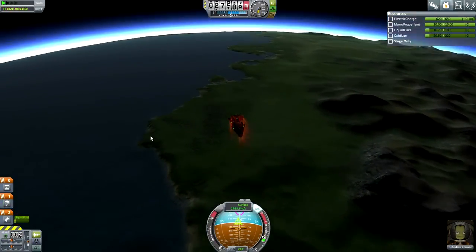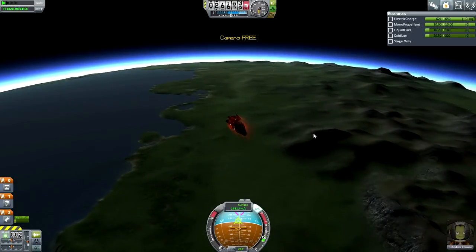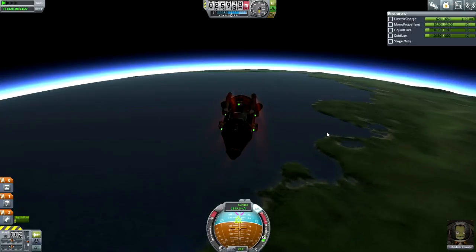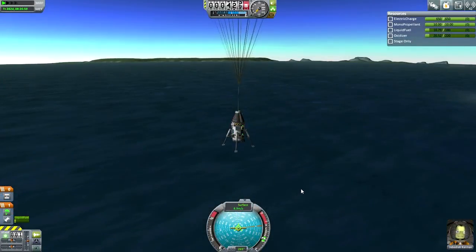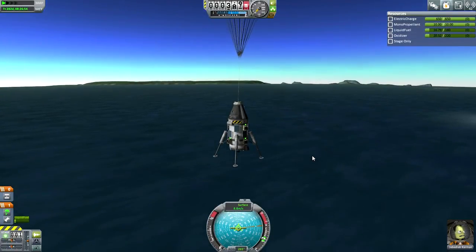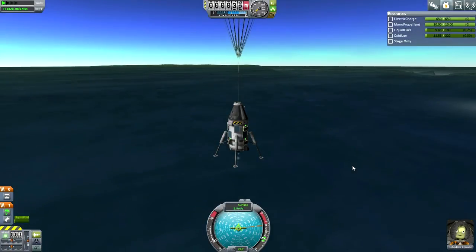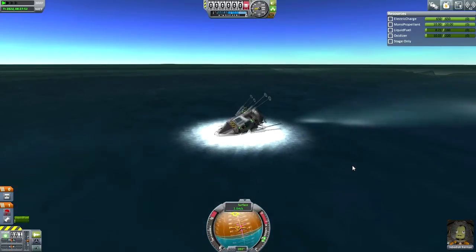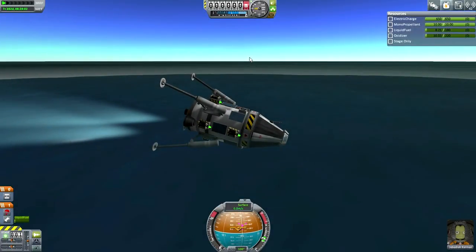Now the question is whether Jeb might be able to land his whole pod - the whole lander instead of just the command pod. We've got some fuel left over. But we're going to be hitting the water. Not bad actually - 8.9 meters per second. Let's wait until we're 200 meters above the surface before slowing down. So Jeb made sure his entire lander got returned. That somewhat makes up for the fact that he's on the other side of the planet from the KSC. Let's recover vessel.